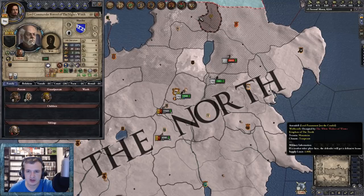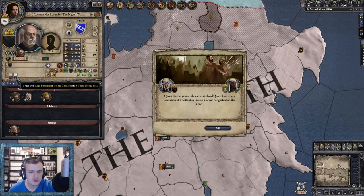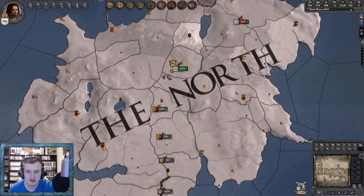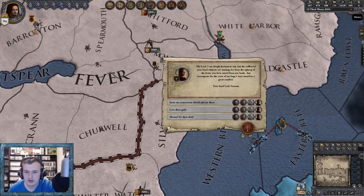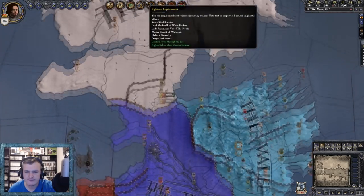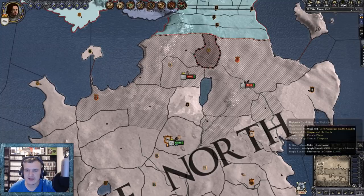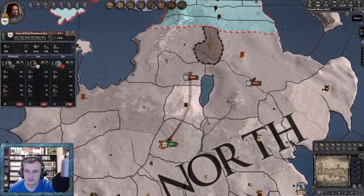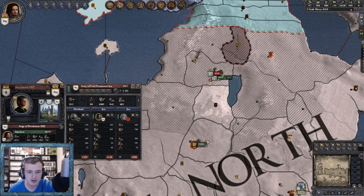Hardly any men left now. Truces are expiring - Lord Commander of the Night's Watch. Why have I got a truce with him? Unless I had a truce with him before, he's gone to the Night's Watch, which means the Night's Watch is back up and running somehow. Are they all marching south now? That's interesting - does that mean we're going to have to finish these off ourselves? They're about finished anyway. Come on then, let's go for it - we've got a river crossing here. Supply limit 10,000, we'll be all right. Let's go take that out, though it looks like for whatever reason the whole army are marching back south. No - these are marching north again now. Lift the siege.